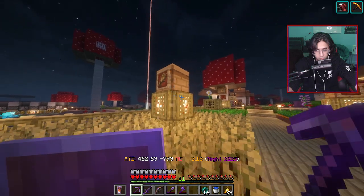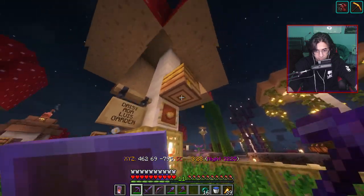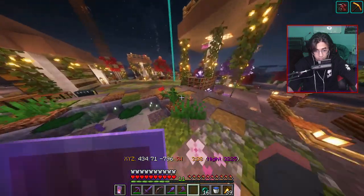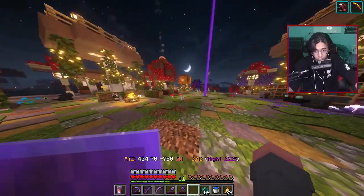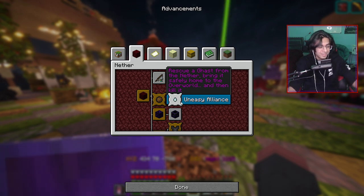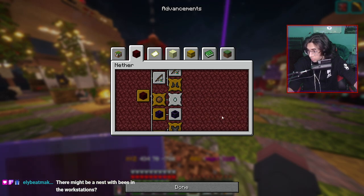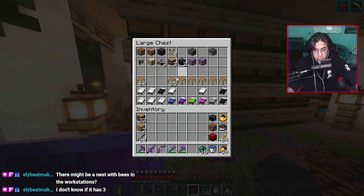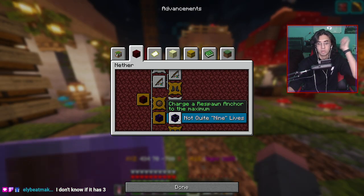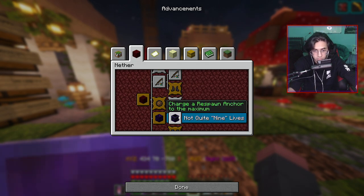Let's try again with this bee farm thing. Let's see if we can get this bee achievement that we want to get. I just don't know what to do to get it. I keep thinking — we have three bees in these bee nests, you would think we would. But apparently we can't get this stupid advancement. What else do we have to get? Rescue a ghast from the nether, bring it safely home to the overworld, and then kill it — that's gonna be a fun one.